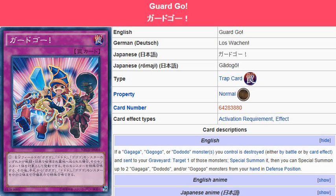The description: if a Ga-Ga-Ga, Go-Go-Go, or Dodo-Do monster you control is destroyed either by battle or by card effect and sent to the graveyard, target one of those monsters, special summon it, then you can special summon up to two Ga-Ga-Ga, Dodo-Do, and/or Go-Go-Go monsters from your hand in defense position.